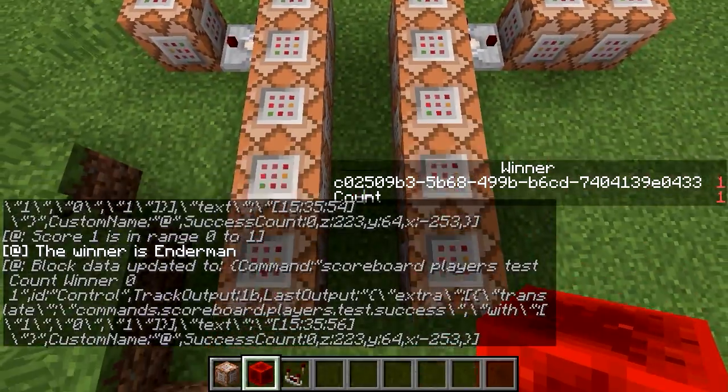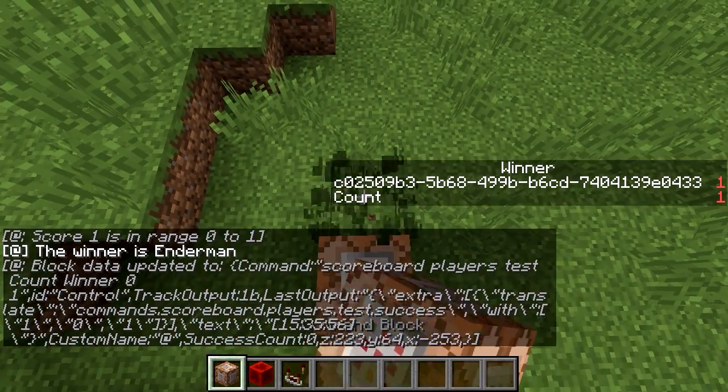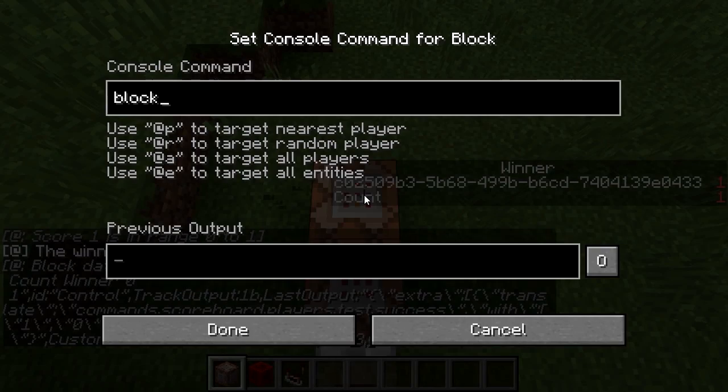Let's turn some of the spam off. And of course we're going to have to do the same thing here: block data minus three, success count zero.